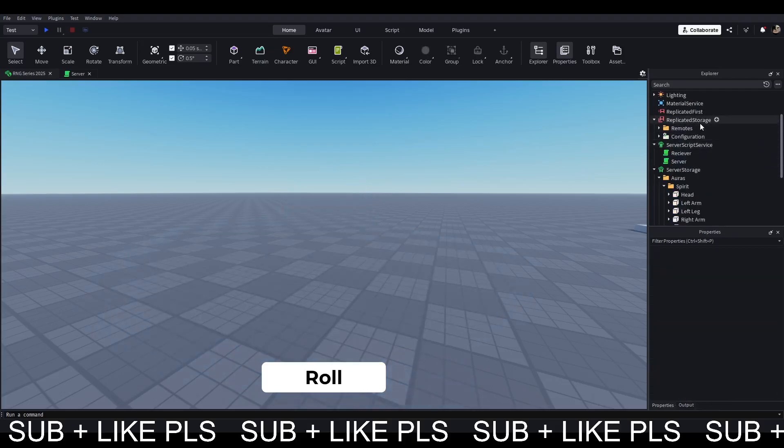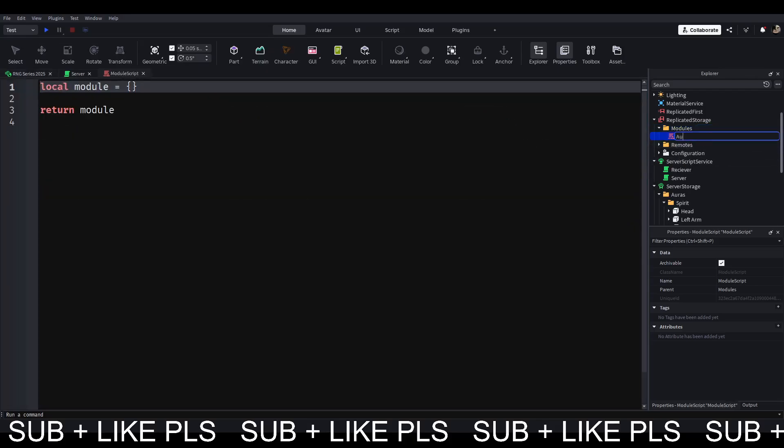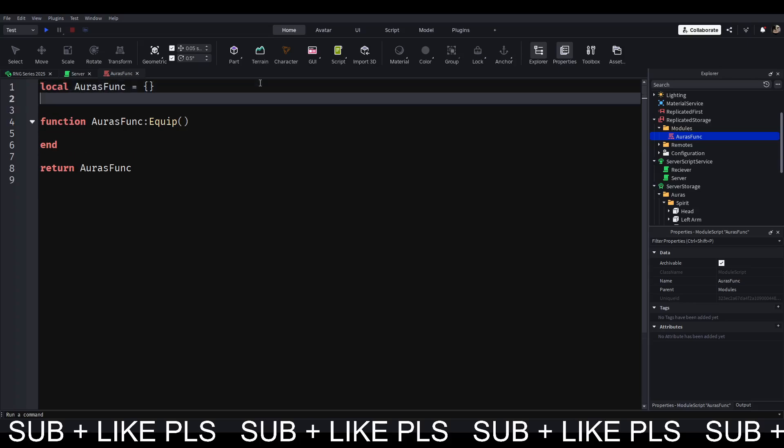So let's make a module script. Let's make a new folder in ReplicatedStorage, call this 'modules,' add a module script and call this 'auras functions.' We also need an unequip function.